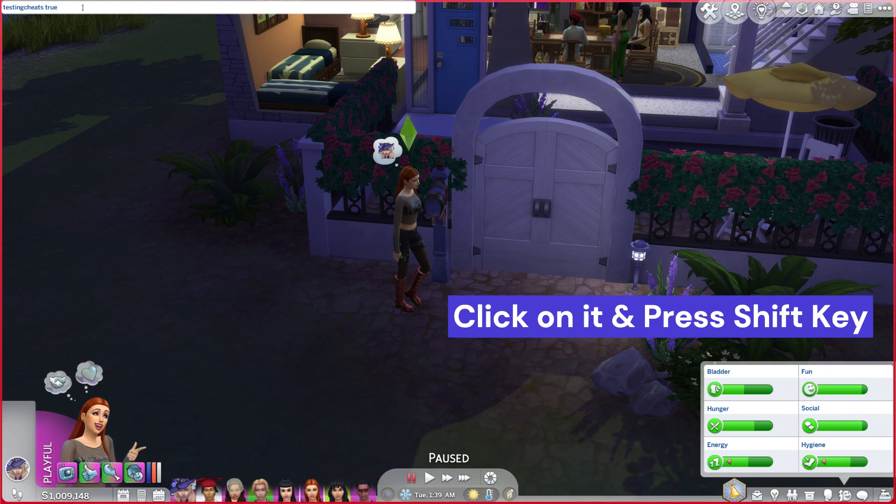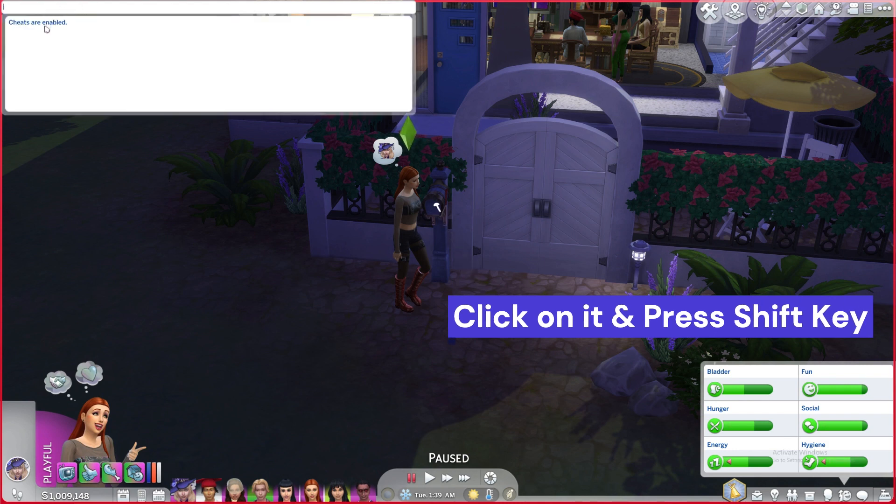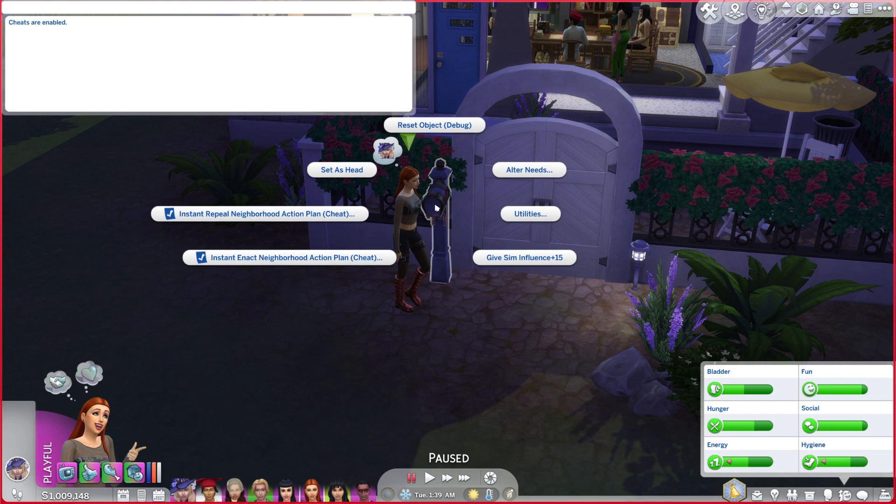Find a mailbox outside your Sims home and click on it while pressing the Shift key at the same time. It will bring up a list of options. Choose alter needs from the list of options.